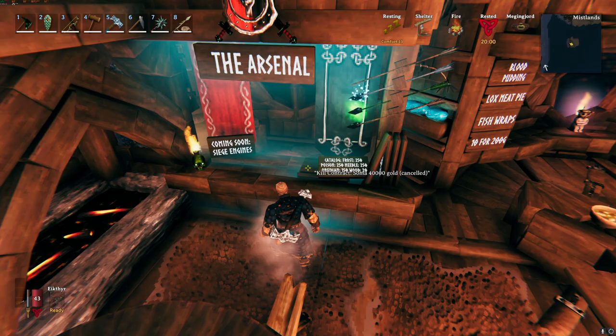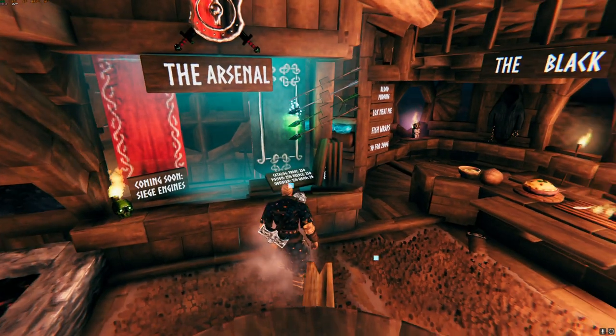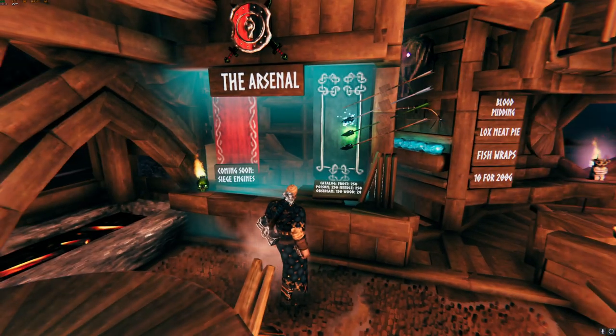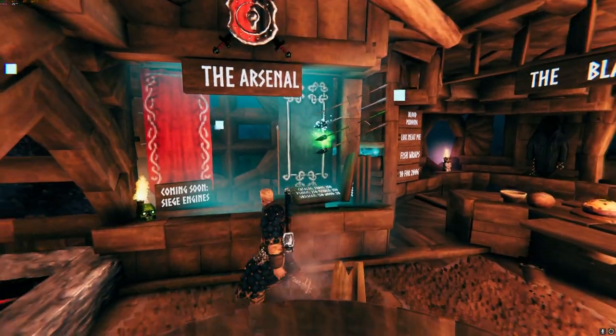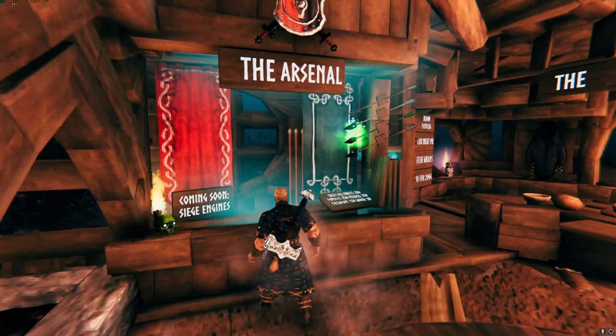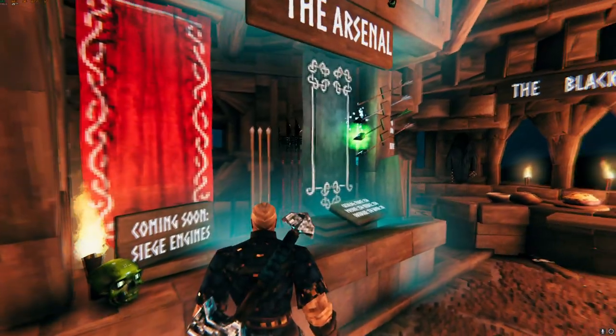Kill contract: Soma — 40,000 gold gets it. Soma is also a very rich guy, selling all the wood and stone on the server. And Harald from the Arsenal, the biggest arrow seller basically. I also really like the rack here with the spears on it in the back. Really looks good.